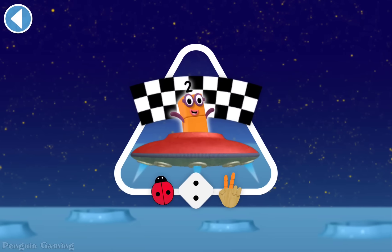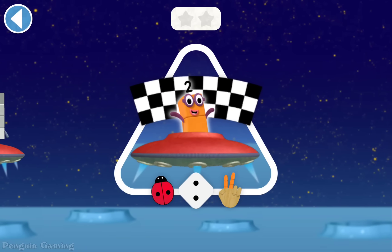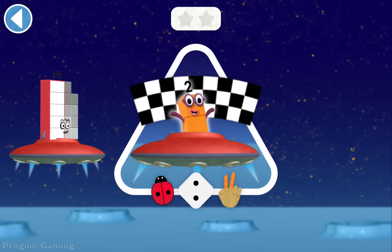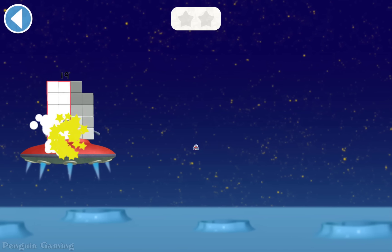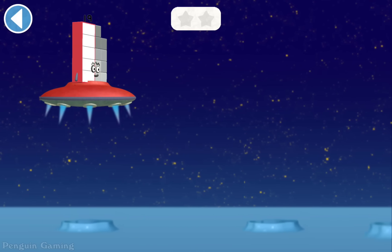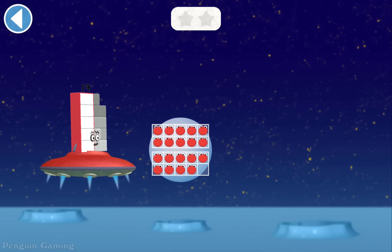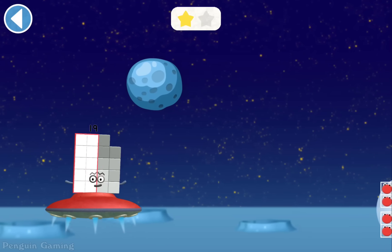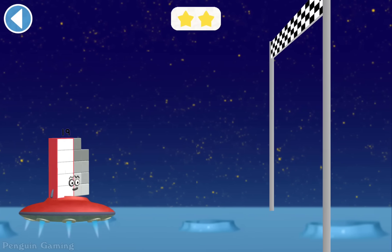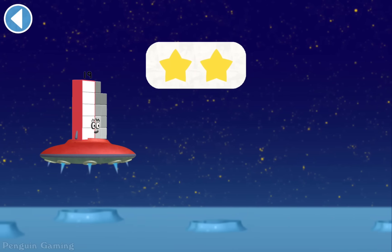The number blocks are going on a moon adventure. Try to pick up the pictures which match the number block's number. Ready, steady, race! Press and hold to make your spaceship fly up. Spot on! Spot on! Oops! You're picking up the right numbers!